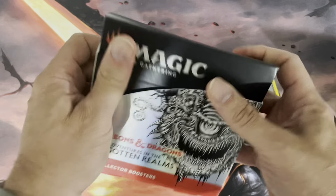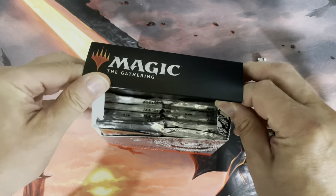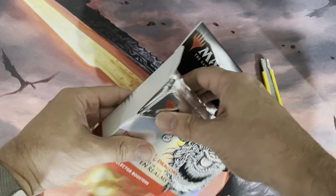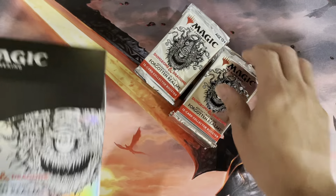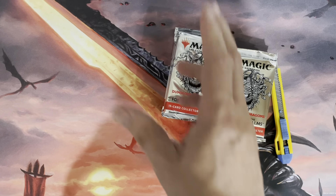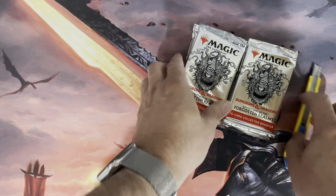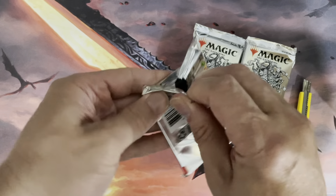For those of you who are waiting to see some Flesh and Blood videos, we're getting Crucible Unlimited at the end of this week. We're going to get through our Magic the Gathering products this week - another set booster and maybe another collector booster. These packs are basically boxes that range in the $300 range, so about $25 per pack.